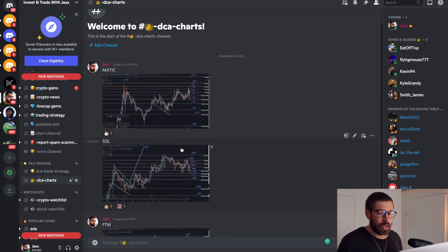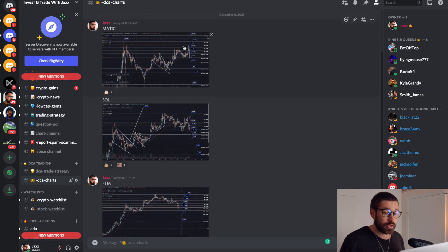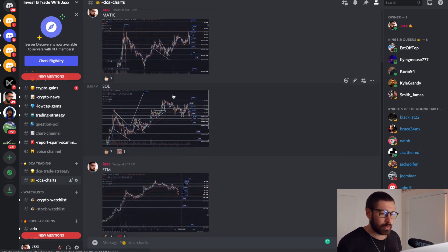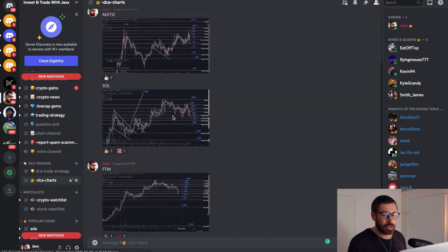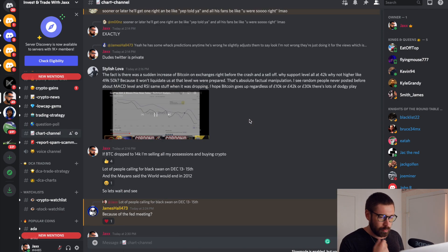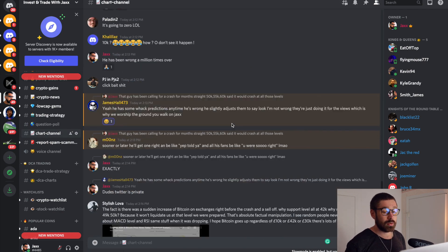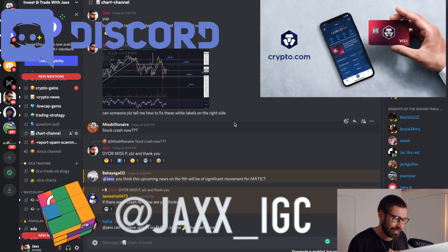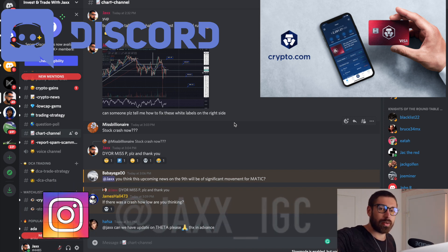Quick shout out to the Discord, guys. I'm now posting these dollar-cost average charts in the Discord, so if you want to use them as a reference, jump in there — look at your buy zones, look at your take profit zones. We also have 1,000 members talking all things crypto, posting chart patterns. It's the price of a coffee — $3.50 USD. I might knock it up to five dollars pretty soon. Alright, I'll see you in the next one, much love, take care.